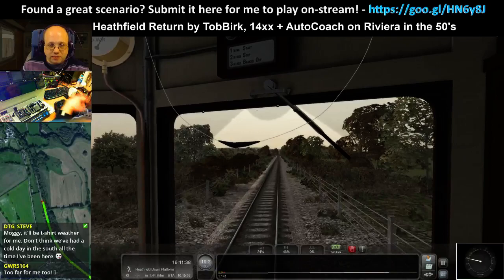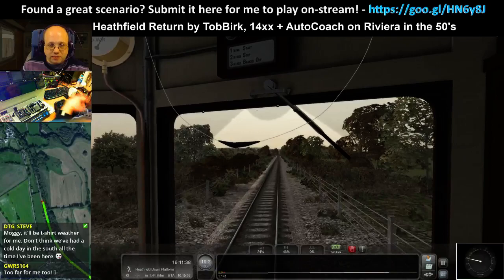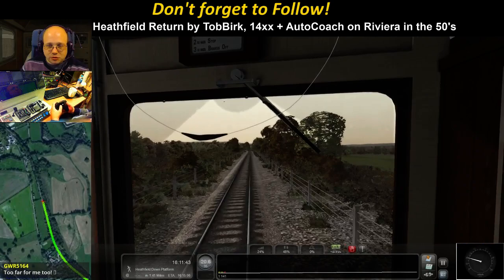Next station is Heathfield Down. This journey is basically Newton Abbott to Heathfield and back to Newton Abbott — it's not a long journey, but it means we get to drive both ends of the train, which is quite interesting and a bit different.